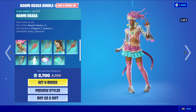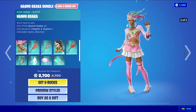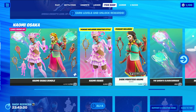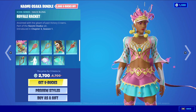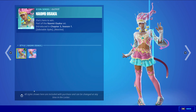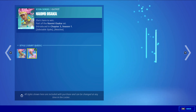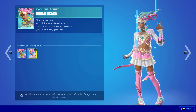So let's quickly go over it. In the bundle, it comes with a total of 9 items. We have Naomi Osaka with the Baffling Royal Racket, an Icon Series skin, 2,000 V-Bucks, so one of the more costly Icon Series skins for sure. The skin does have styles and it's also reactive — you have the default Naomi Osaka style and the Court Queen style, which changes some of the colors.